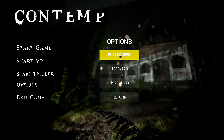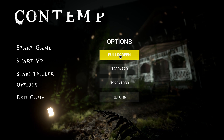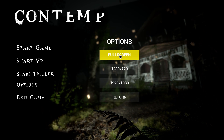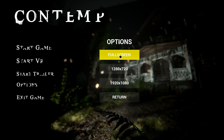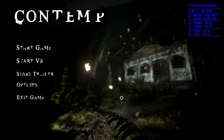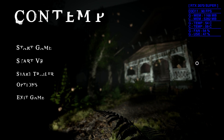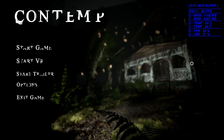Once you get into the actual game you'll have some more options. It's really confusing when game developers do that, because you could go a good period of play time without knowing you actually have other options. I'm on full screen 1920 by 1080. You can see right now we're at 90 fps — we should only be at 60. We'll fix that once we get into the actual game.